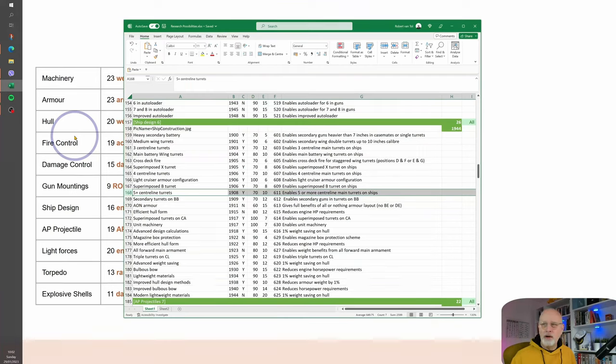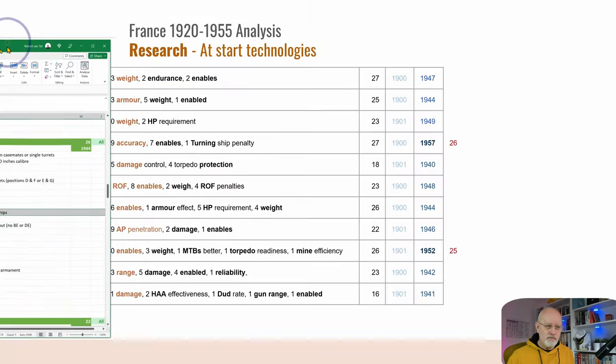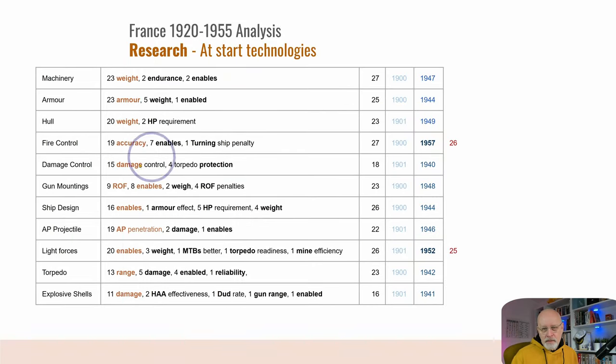I'll include this Excel file in the comments below — just click on it to access it; you might need me to give you permission, and I'll always give you permission. Armor-piercing projectiles are all about increased penetration. Light forces, like ship design, is one that enables a great many things and is another standout research area. Torpedoes primarily cover range and damage, and explosive shells — surprisingly mainly about damage.